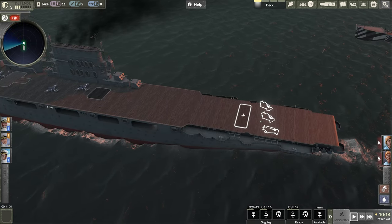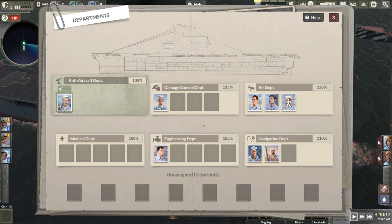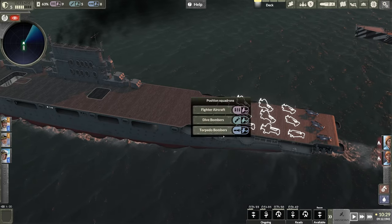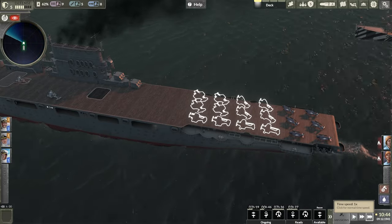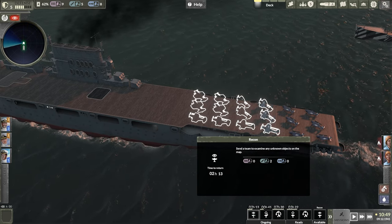We need two bombers — one, two fighters, one, two. We need more crew in the air department — move someone over, and same goes for anti-air. So we're making this risky move where we can't really heal people, but I'm okay with that since we're not under attack right now. One more dive bomber and then two more torpedo bombers. Now we need to speed it up quite a bit and wait for all these guys to be on deck so we can launch the attack mission. I also need to keep in mind that the recon and identify guys will be coming back at some point.